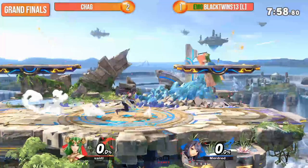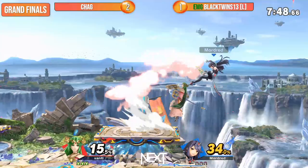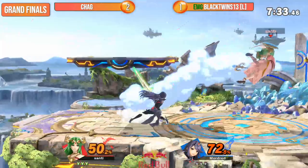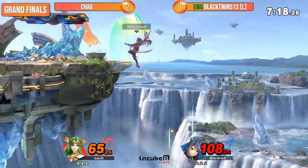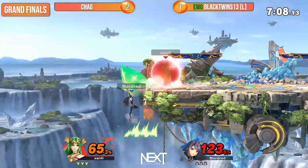I think Black Twins won game three because he made his recovery a lot more unpredictable. But this is the Chag we've grown to know throughout Battle of Z — given an inch and takes a mile. Another footstool, but it's not the stock — Black Twins is able to get back up. Consistent footstools are the new frontier. Huge back airs. Big damage right here. Black Twins' recovery is nothing short of incredible. Explosive Flame forces him to burn a jump — five attempts so far, no back air or edge guards connected.